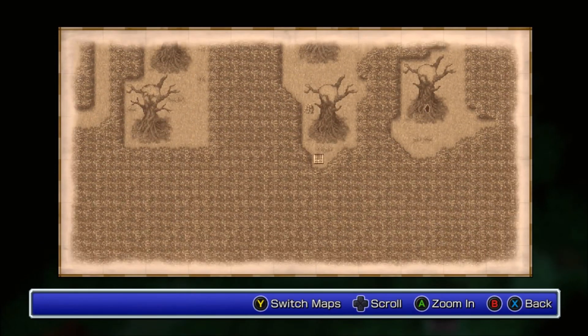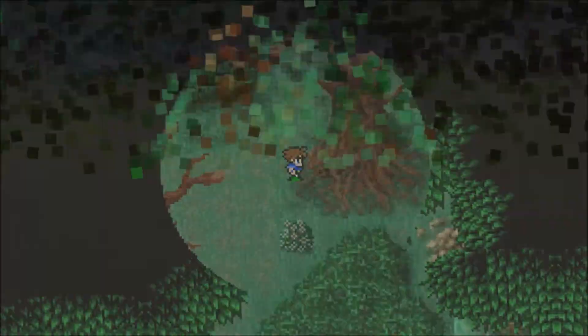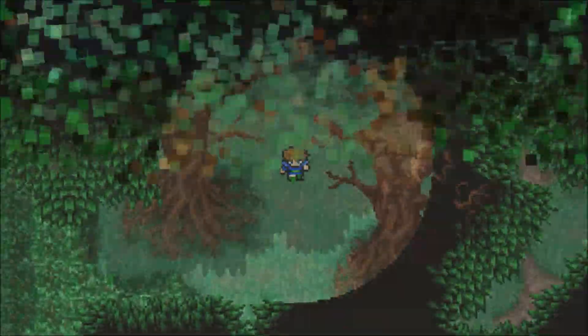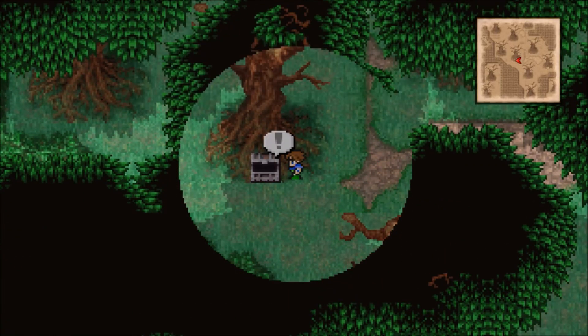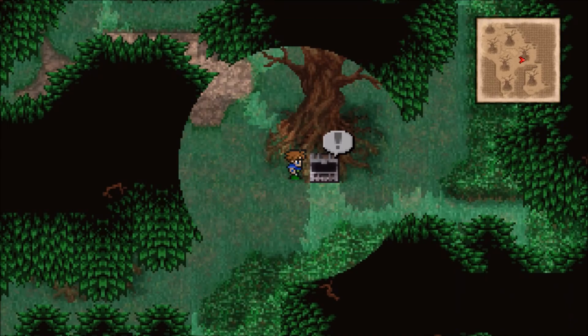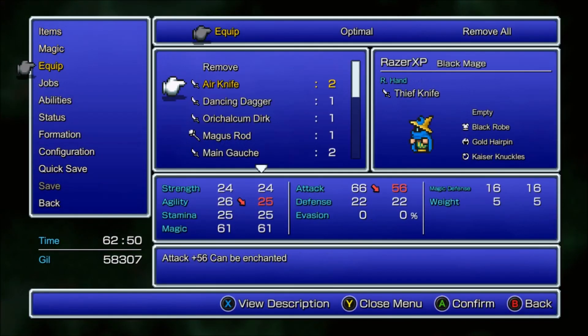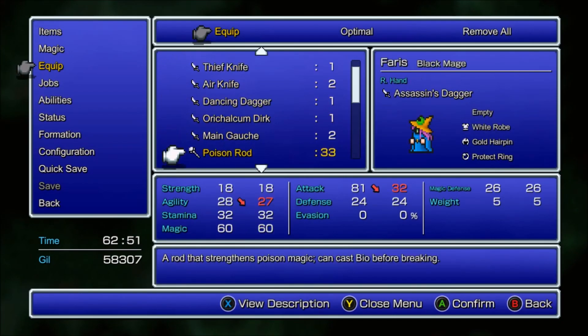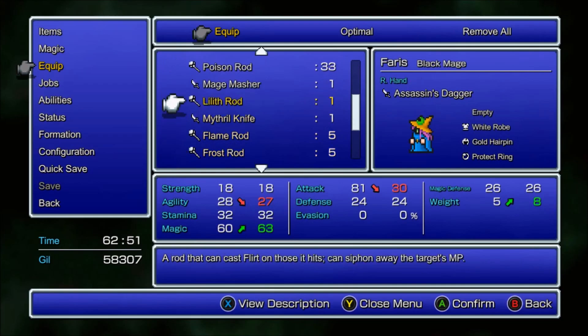Alright, so the next chests are over there - there's actually two of them, three of them. Okay, a Ribbon - Ribbon number four! That's the last Ribbon that we need; we now have a Ribbon for every character. Lufenia Rod - not sure if that's any good or not. Actually I want to equip that. Let's see if we can equip the Lufenia Rod - it's a rod that when you cast Flirt on those it hits, can siphon away the target's MP. Interesting.